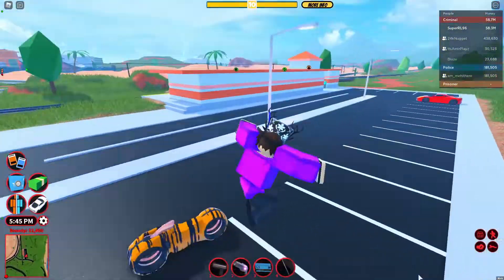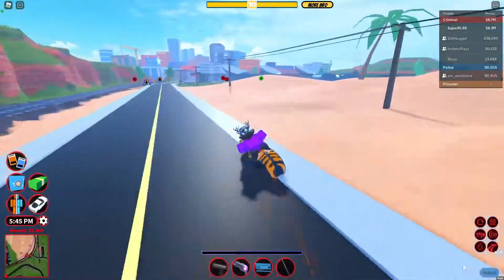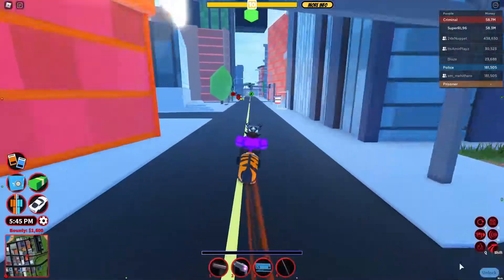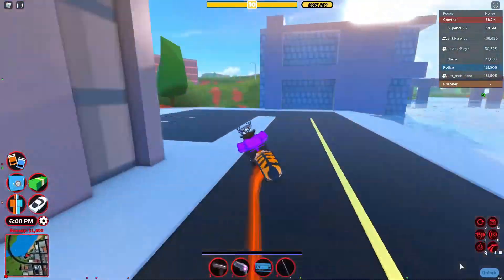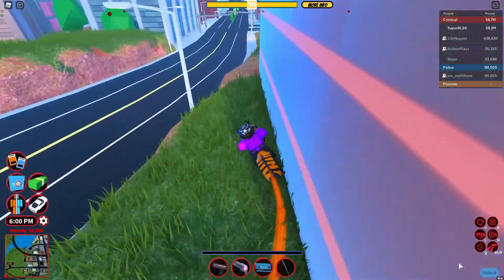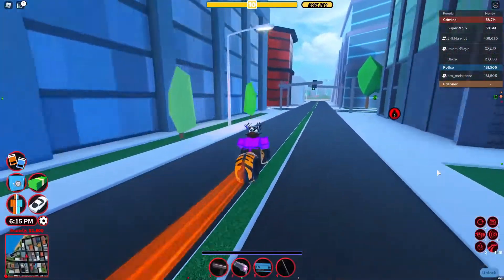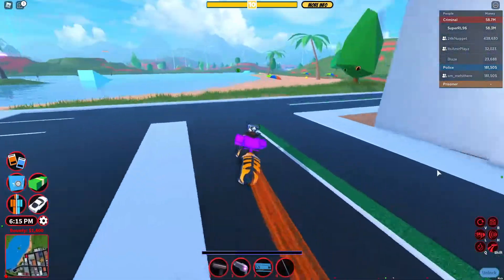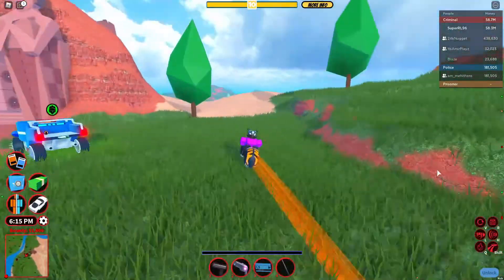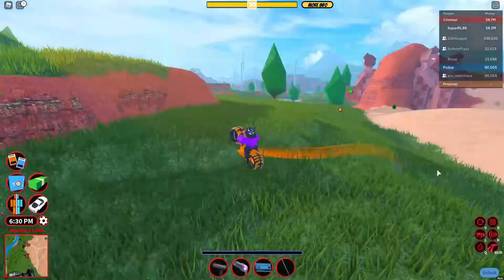So next up we have the revamped Volt Bike. It works completely different — it still flips, but it's way more controllable. As you can see, I can control it quite easily. The only thing they should still fix with the Volt Bike is the flipping over everything part of it — it can't go over these little bits of terrain for some reason.